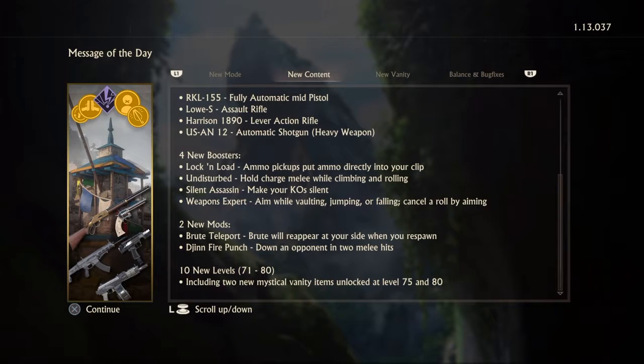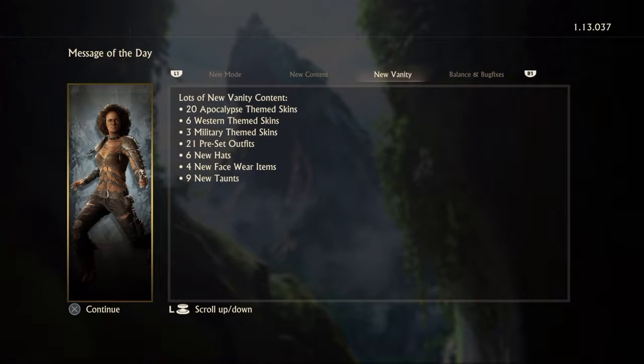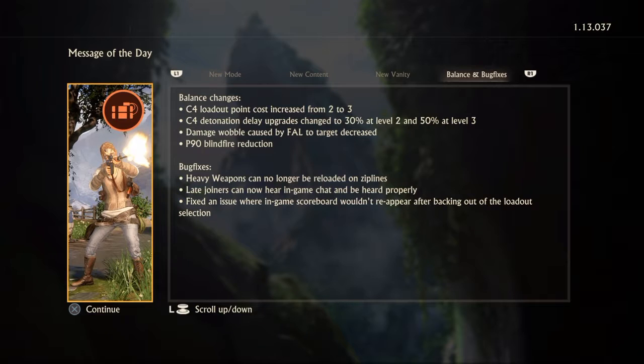Four new boosters: Lock and Load — ammo pickups put ammo directly into your clip. Undisturbed — hold charge melee while climbing and rolling, which would probably be good for me. Silent Assassin — make your KO silent. Weapons Expert — while vaulting, jumping, or falling, cancel or roll by aiming. Two new mods: Brute Teleport — Brute will reappear at your side when you respawn. Jhin Fire Punch — down an opponent in two melee hits. And ten new levels, plus balance changes — C4 and P-19 nerf, finally.